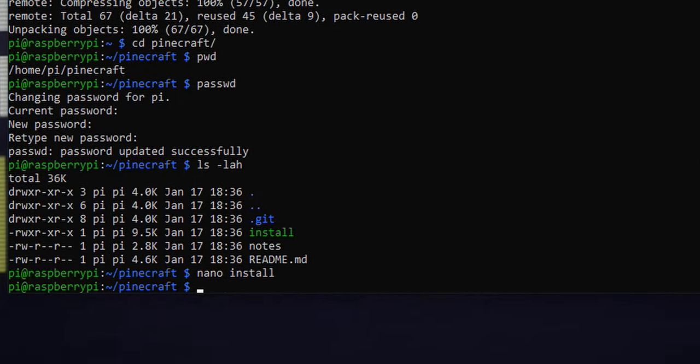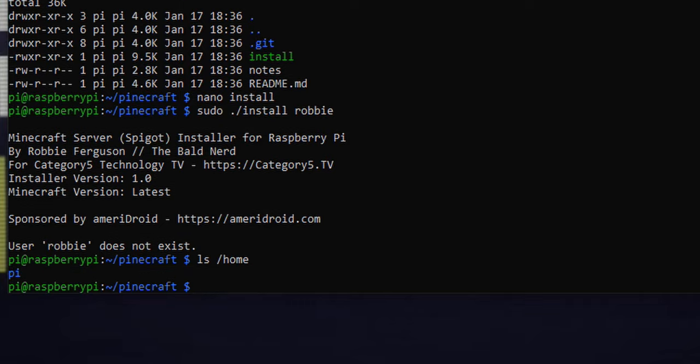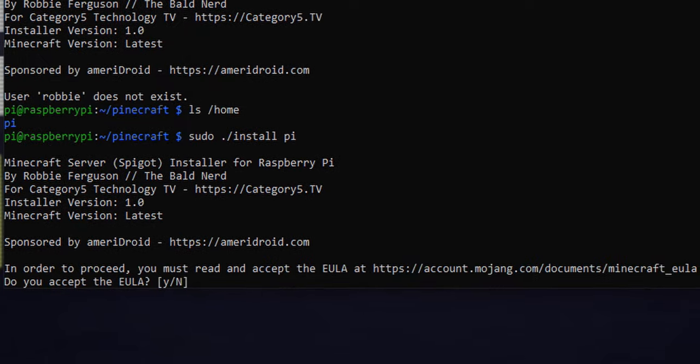Let's run it. I'm going to use sudo because I need to be root: sudo ./install, and then I specify my Linux user — that's who is going to be running the Minecraft server, because we don't want that to be root. If I type 'robby', for example, you'll see robby doesn't exist. The only user on my Raspberry Pi is the pi user, so I type: sudo ./install pi and hit enter. It's running. First we need to accept Mojang's EULA — the end user license agreement — and I've included the link for you.